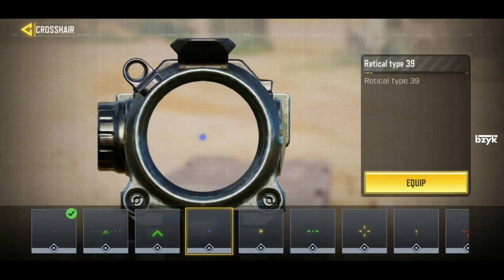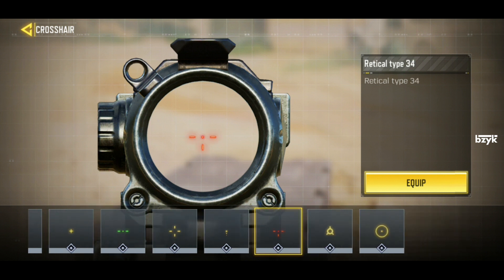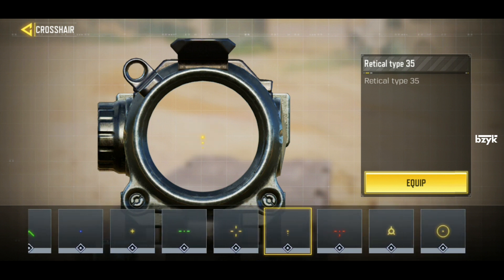I will definitely do some attachment videos about the most requested guns. We even now have different crosshair options and my favorite one is the Reticle Type 34. But we are here to talk about the Code 8 now.